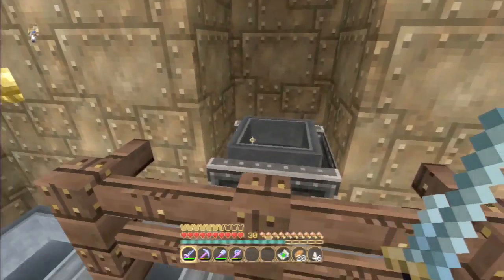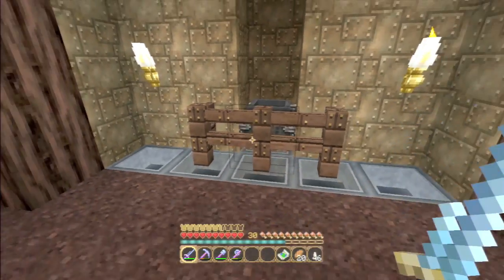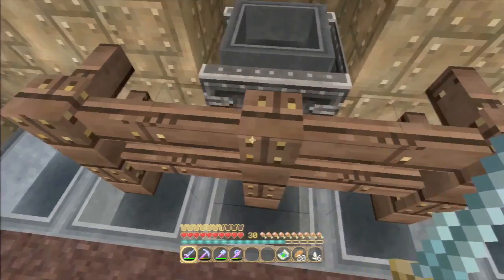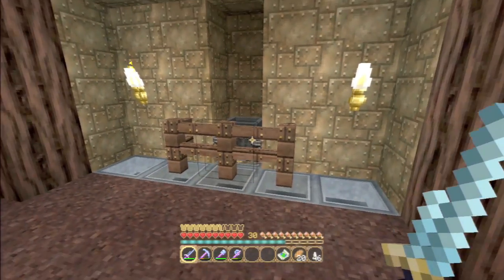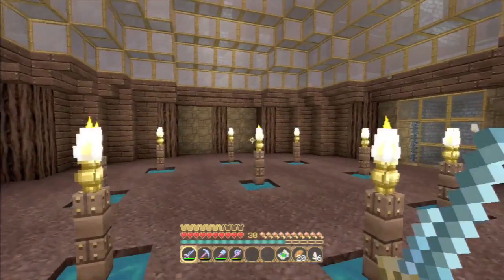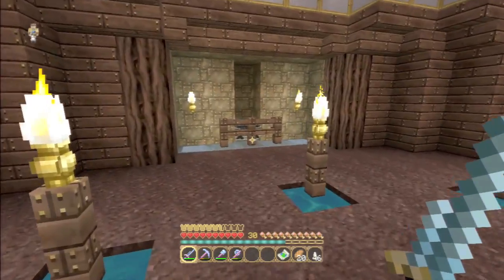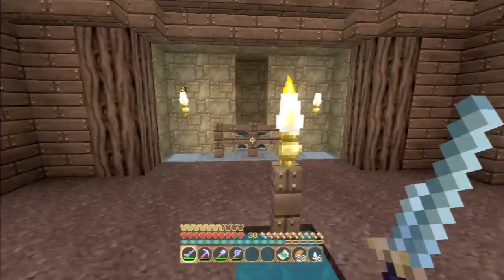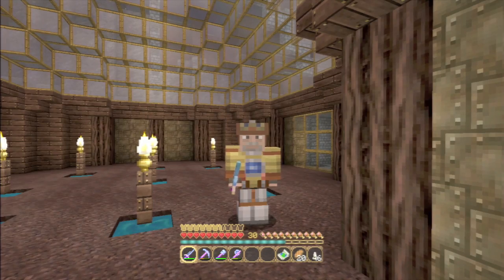I've also built in another two layers for future proofing — one for potatoes and one for beets. I've altered the collection area design because the villager was never walking into the doorway, so I've laid down a line of hoppers and a hopper minecart. In the carrot farm below we've dropped the supplementary villager onto that hopper minecart, so as the farmer gathers crops he sees this guy, comes over, and throws the crops to him.